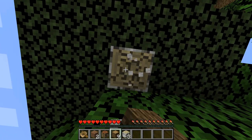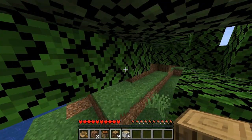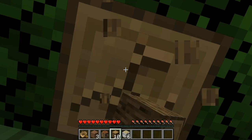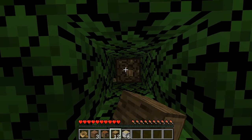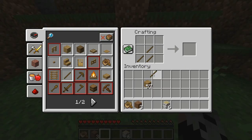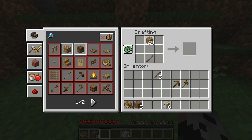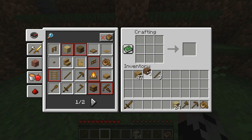I'll go adventuring around. It looks like we're getting a decent amount of wood. We need to make sure we get enough wood so we can sufficiently start our Let's Play. We're going to turn this all into planks and place down our crafting table. First thing we're going to do is create a pick, then we're going to create an axe, and then we're going to make a sword.